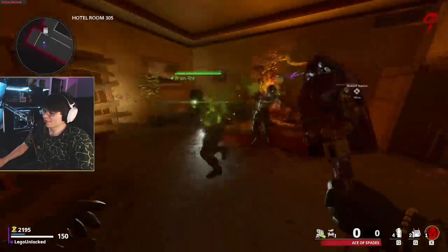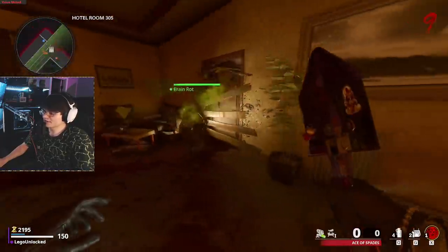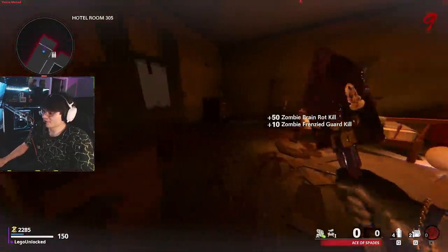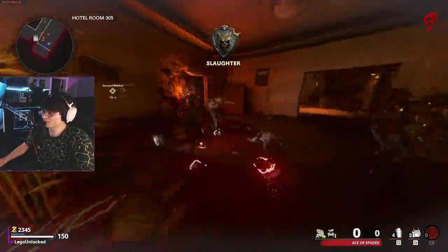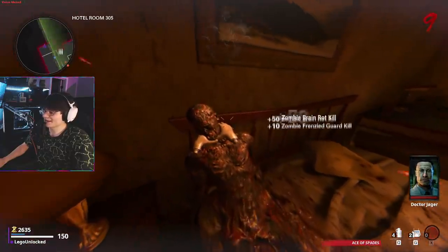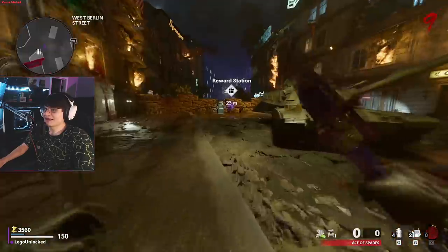We're going to turn a zombie in this room using Brain Rot. Once you've Brain Rotted a zombie in here, he's going to start breaking down this door. Be careful though — this is a part where a lot of people go down because you're trying to wait for the zombie to open the door and the zombies just kind of flood in. Once inside, collect the robotic hands, which is another part needed for Klaus.